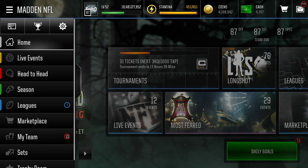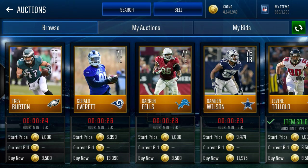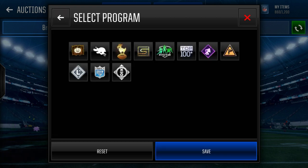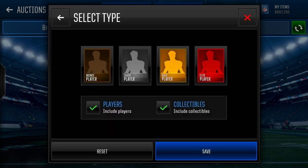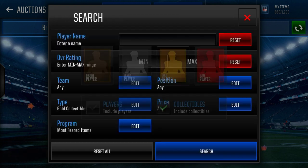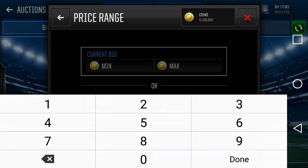Jack-o'-lanterns are auctionable and they're going for around 50,000 to 60,000 coins. The best time to buy these is probably right when the daily goals reset — that's 12 a.m. Eastern, 11 p.m. Central. When all the daily goals reset, that's when there are the most on the auction block because people grind out their dailies right away, get a jack-o'-lantern, post it on the auction block, and then there's a ton of them. You can look them up: go gold, Most Feared collectibles, under say 60,000 coins.